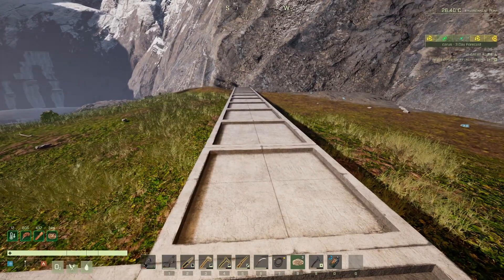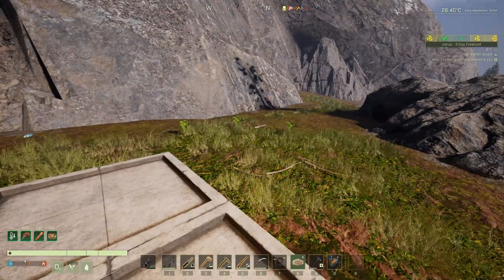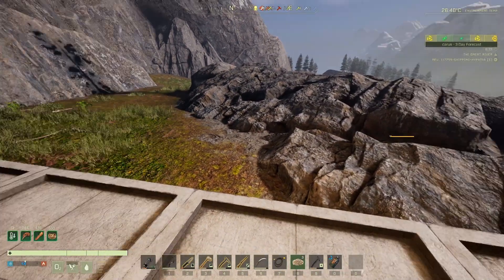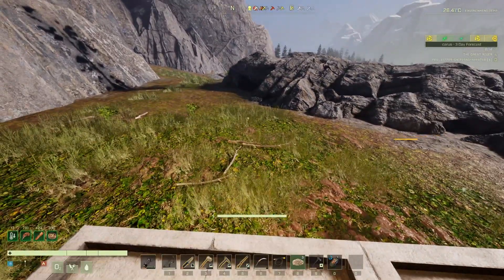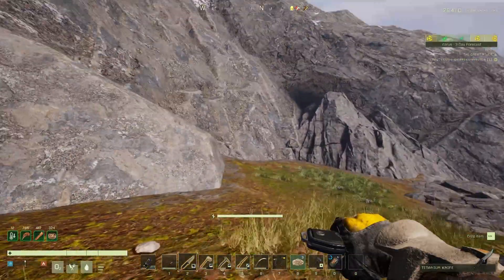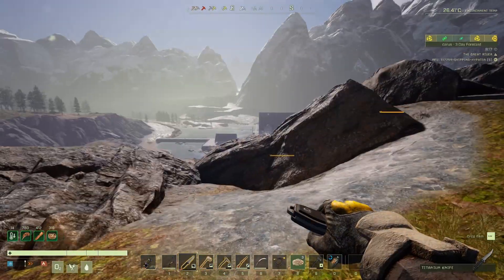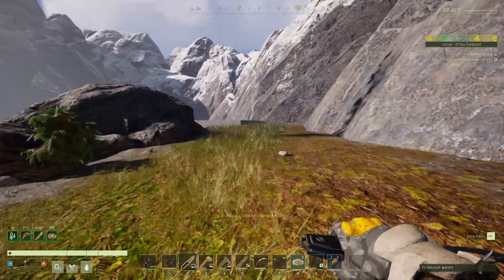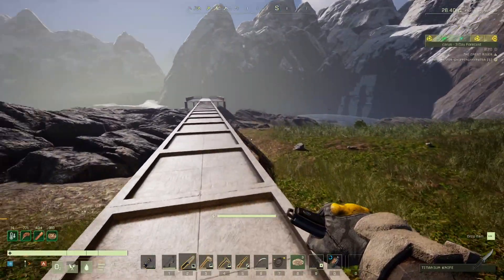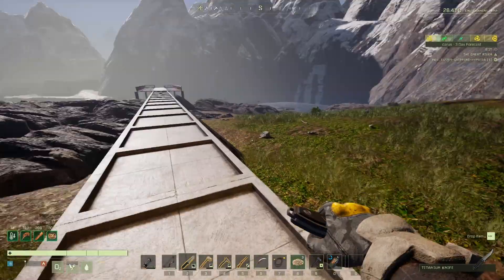We're going to need some more foundations to fill this up here. I'm going to have to work out where I want the power tower - I could bring it over this way or that way and have the tower kind of over here. Let's go grab some more foundations - we're going to have to craft some up. I'm going to need a load of floors as well.